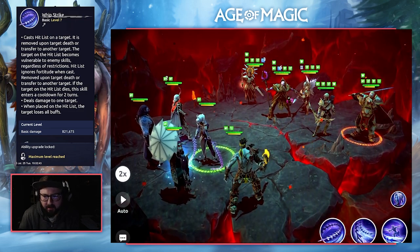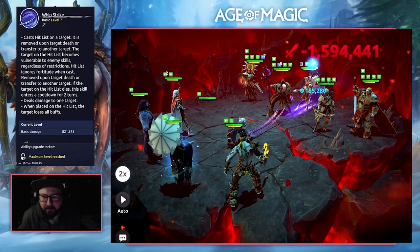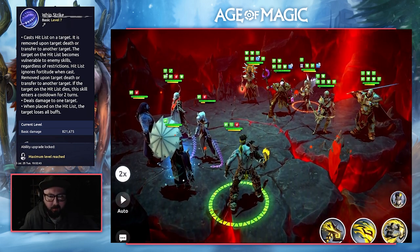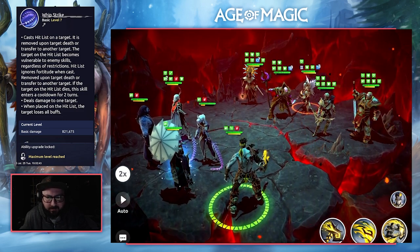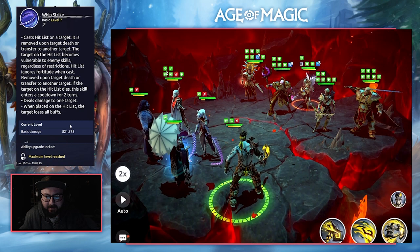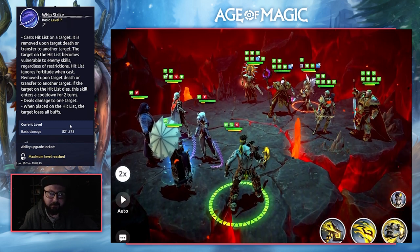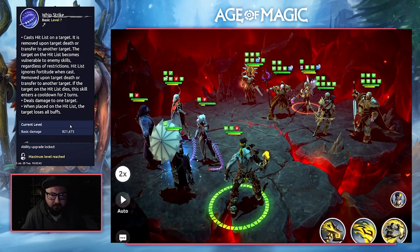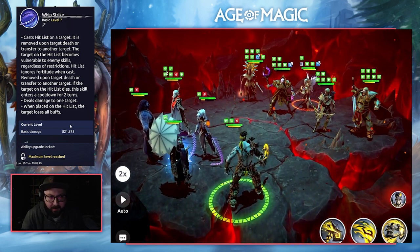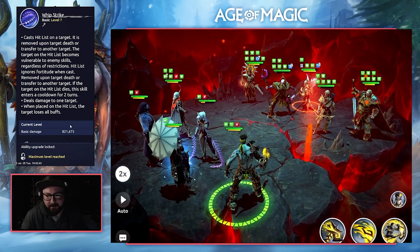As you can see with the enemy Brynhild, there may not be any removable buffs on there but we'll go ahead and use the basic attack — and as you can see, it strips the buffs. I'm a massive fan of this basic attack. Using her in combat, I often find myself trying to get hit list on a specific target so I can cast the basic and get rid of the buffs, especially against a faction like the Knights of the Council who have plenty of buffs. Even against someone like Siegfried when he has a taunt, being able to get rid of that is really good. This is an amazing basic attack and I sometimes prioritize it over any of her actual abilities — definitely a top tier ability. The only downfall is it has to be cast on a character with hit list.